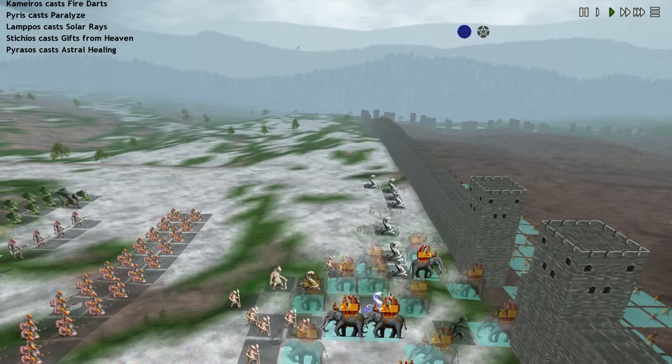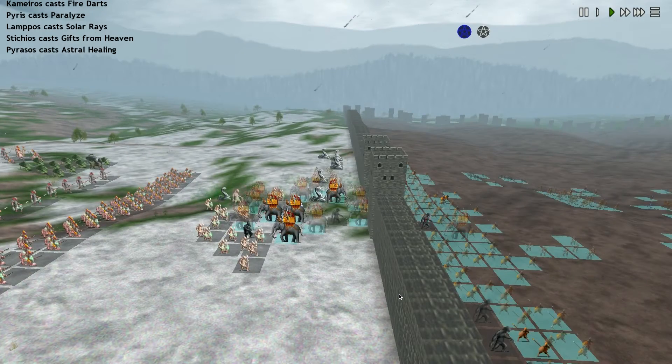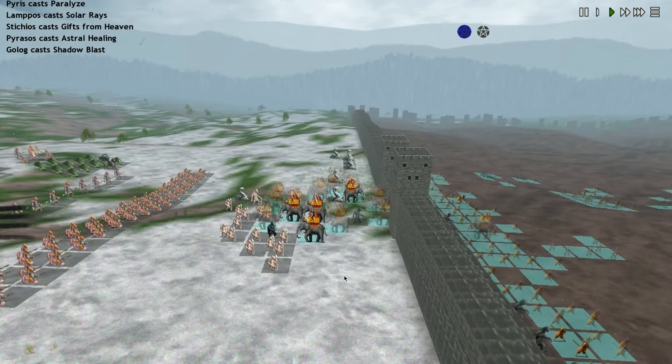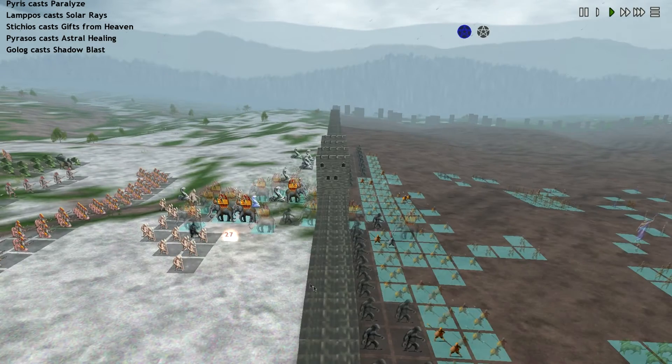I'm not sure why the control isn't coming out. The Elephants charging in — I've had these Elephants since the first turn of the game. Shadowblast — didn't do much.